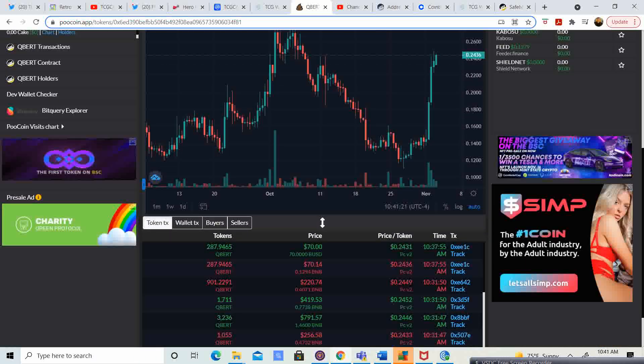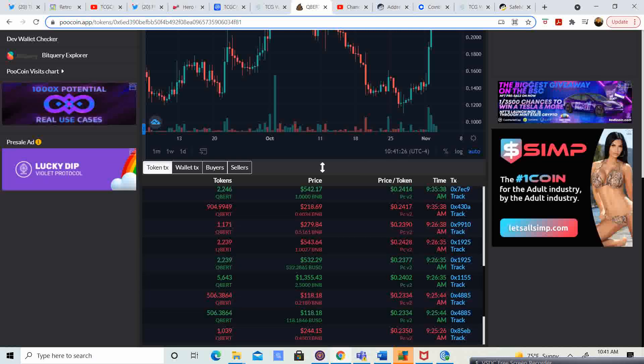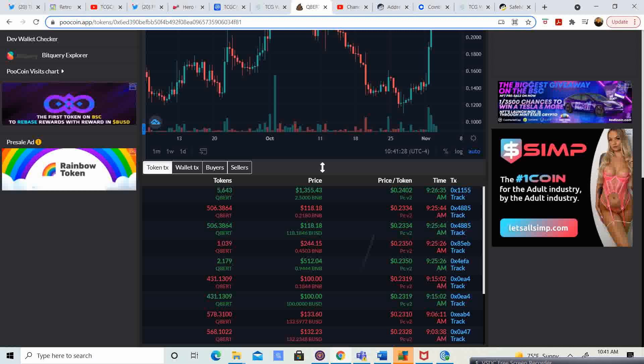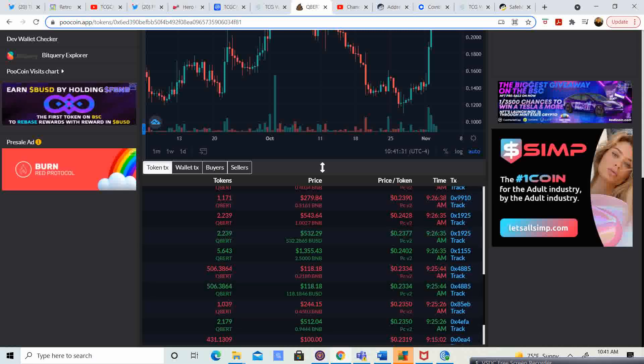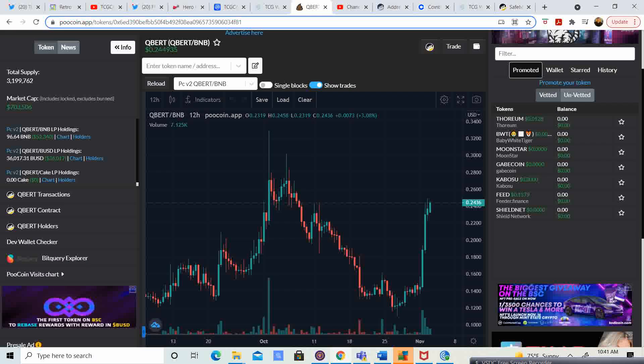It was crazy — last night I saw somebody buy around $8,000 in QBERT. Also, chart-wise, once it passes the 27-cent level — that is the solid resistance — if we can pass the 27-cent level, this coin is going to skyrocket.